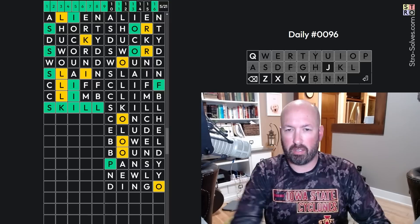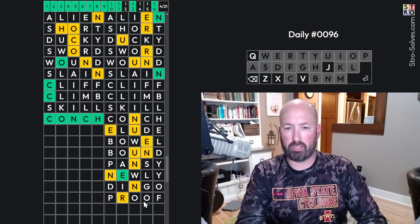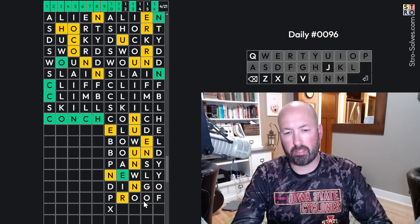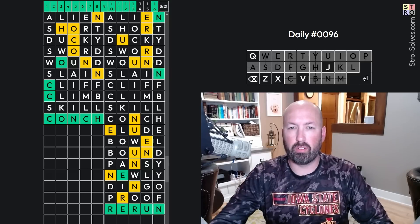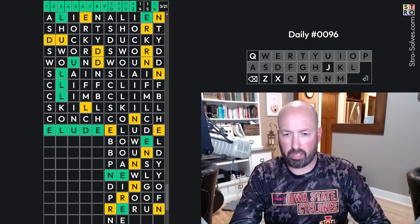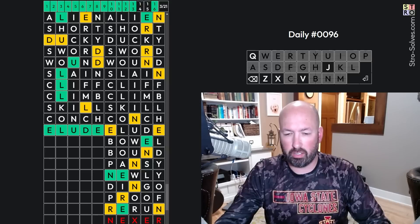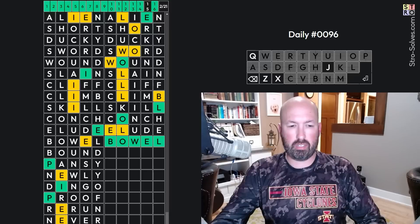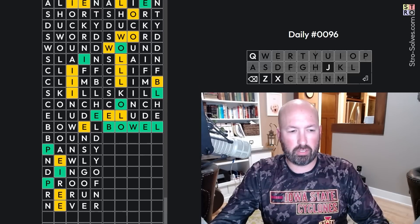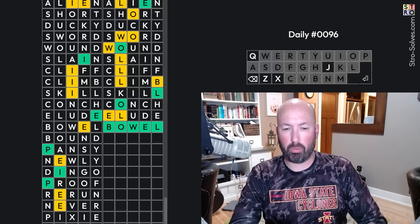P — proof. Okay. What is this going to be? Something-E-N — rerun. Rerun. This is N-E-something-E-R... there's not an R third, so it can't be 'newer.' There's no W — 'never.' Never, there we go. And one more — this is... off the screen... PI-something — oh, pixie. There we go.